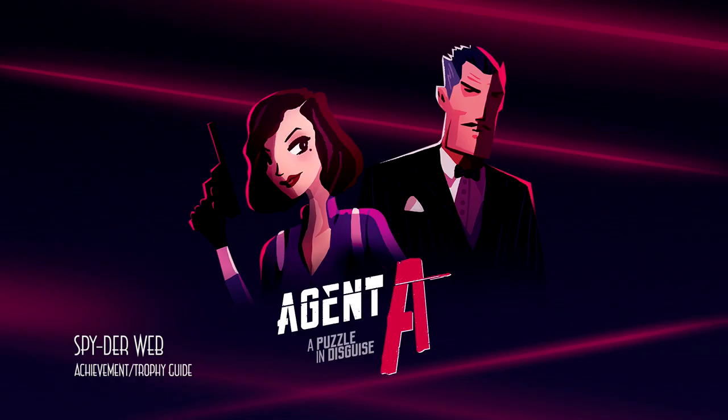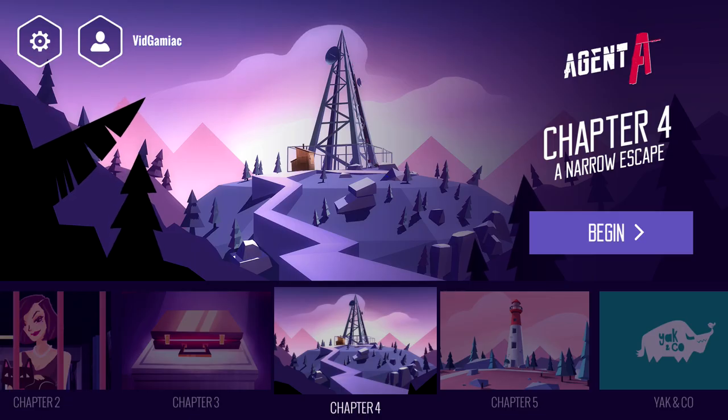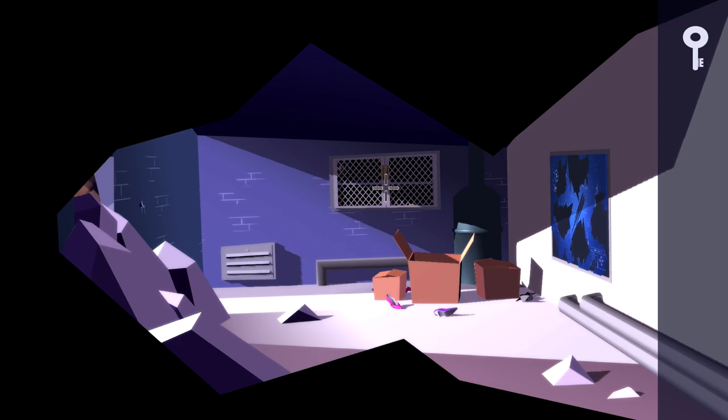Hi everybody, Sean here from Gimiac.com. Here we are today back in Agent A, grabbing the spiderweb achievement. This is going to be another collectible achievement that's going to span across two chapters. The first set of spiderwebs are going to be found in chapter 4.